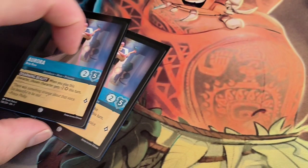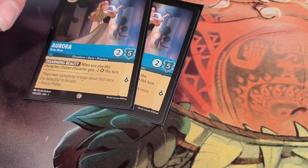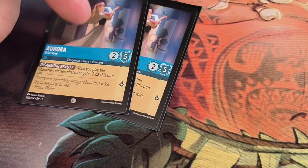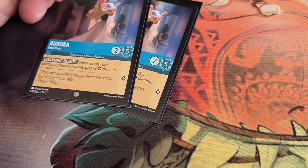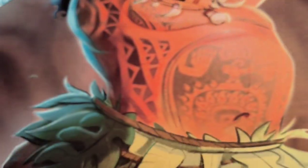For the 4-cost cards, we're running 2 Aurora. When she comes into play, she gives someone a minus, so it just helps — you can swing and challenge them. Next, Maleficent, just because she has decent stats at 4 ink and quests for 2.